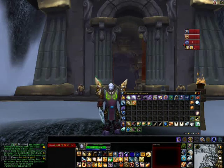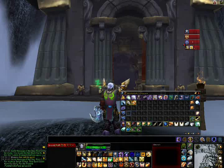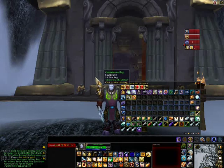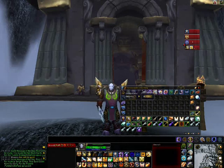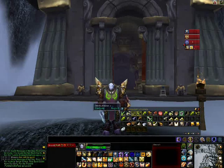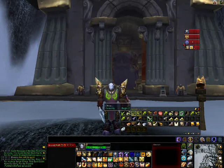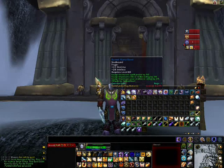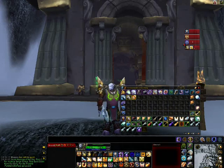If you also notice, I have a bag add-on — just the one bag thing. You can see your bags, keyring, and what's in each bag. And you can also see stuff from your other characters — what's in their bags. Like I have my little alt and what he's got, and mine. And if you have a bank character, it'll also show all the bags wherever you set it.